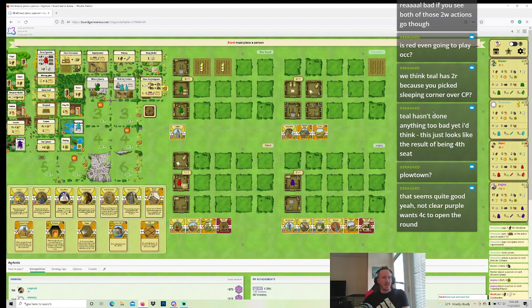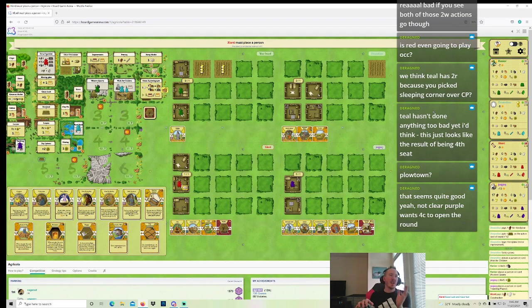Teal's in that awkward spot where Adoptive actually hasn't helped him at all — if he pays to adopt, then his only action he can take is day laborer. It's not even worth paying — you literally don't get ahead. This game's very food-tight. I'm really happy about my Clay Oven plan. I'm pretty happy about building the well this round as an option. These players have not figured out food — it's late sheep. Nobody's really played ox to help with food. Red's Animal Dealer does help a bit — wall builder technically has a bit more food in the game too.